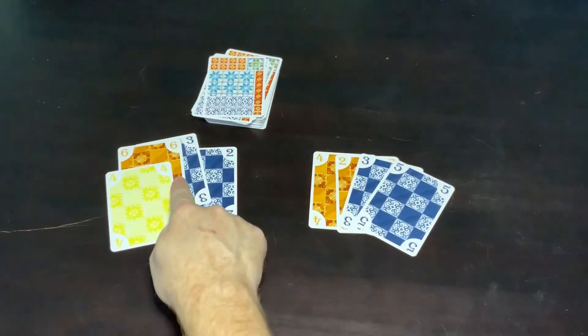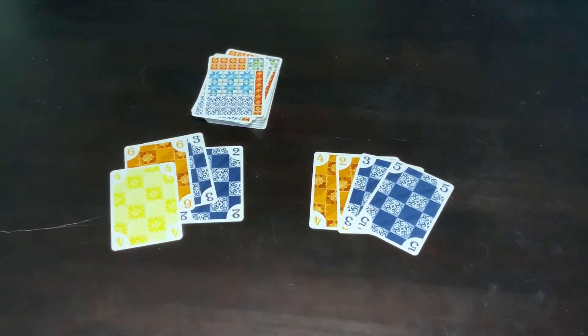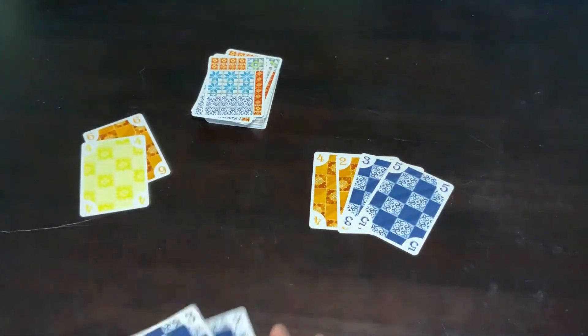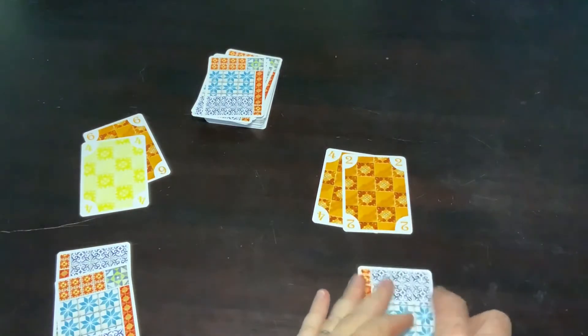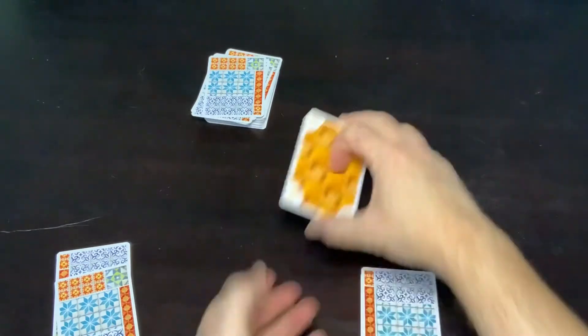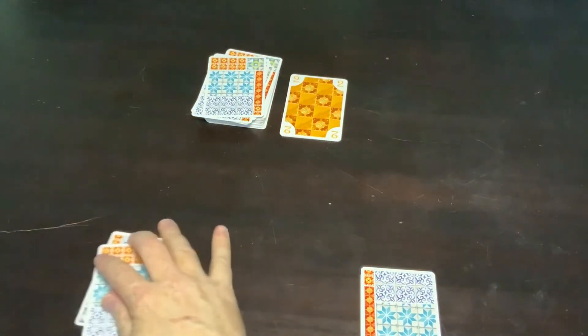Now what we have is three of the brown and four of the purple. Because the limit's five, nothing's gone over limit, which means the purple has won. So each player takes their purple cards out and puts them in a face down score pile. The others go into a discard pile. And then we go again.